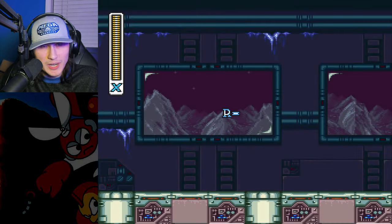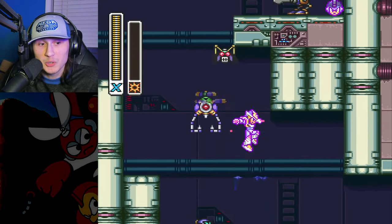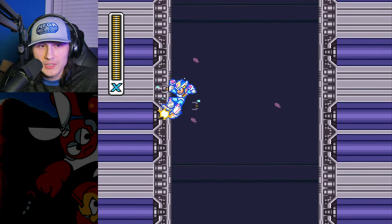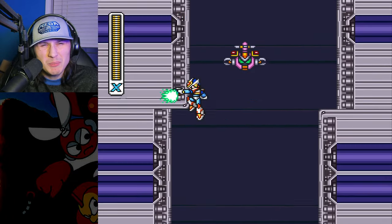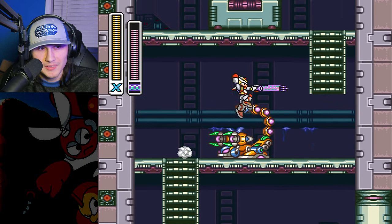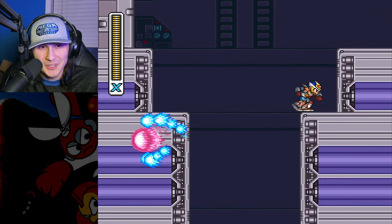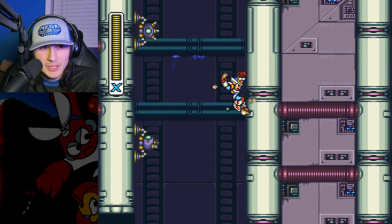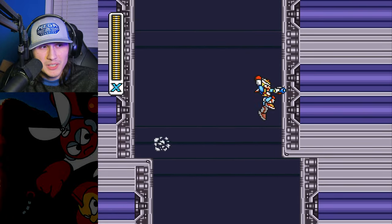That was the last Maverick, meaning it's now time for the Sigma stages — or as my comments got upset with me in the last video, the X-Hunter stages. I apologize for calling them the Sigma stages, but I'm going to continue calling them that. Who's the final boss of this game? Sigma. Clean gameplay here — using a Crystal Snail weapon to freeze that guy to get an extra little boost, some nice vertical movement, a grappling hook to get to the right side faster, using the dash from the fire weapon.